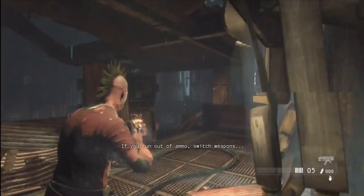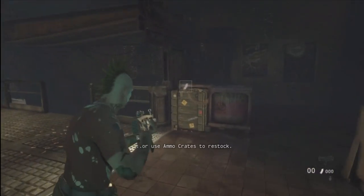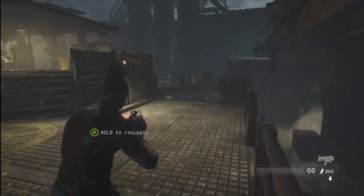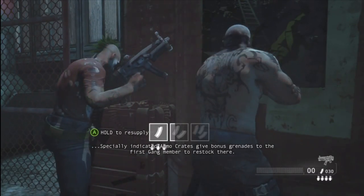If you run out of ammo, switch weapons, or use ammo crates to restock. Specially indicated ammo crates give bonus grenades to the first gang member to restock there.